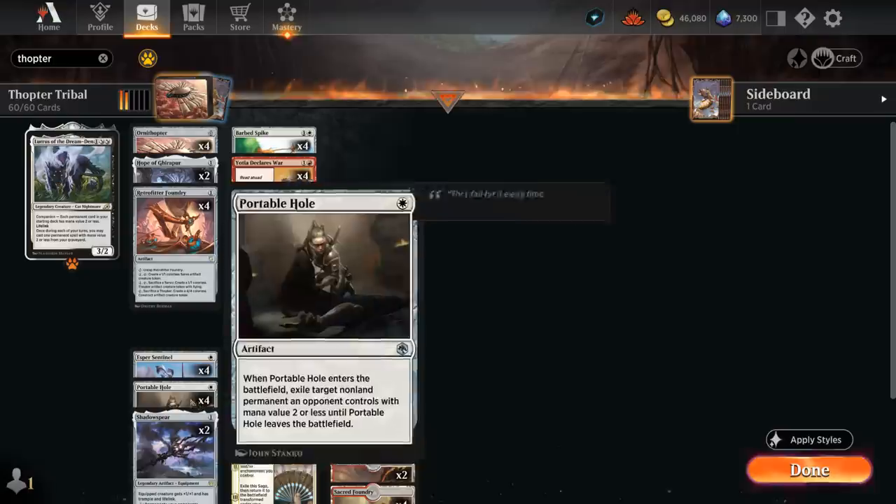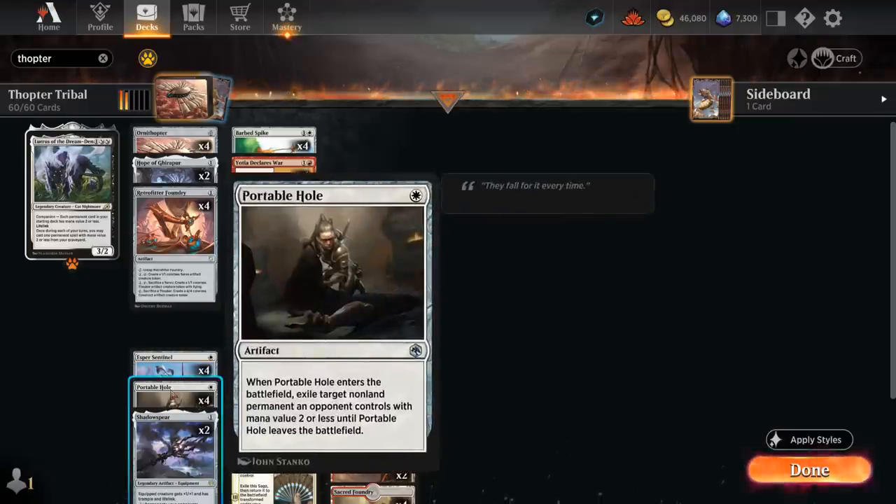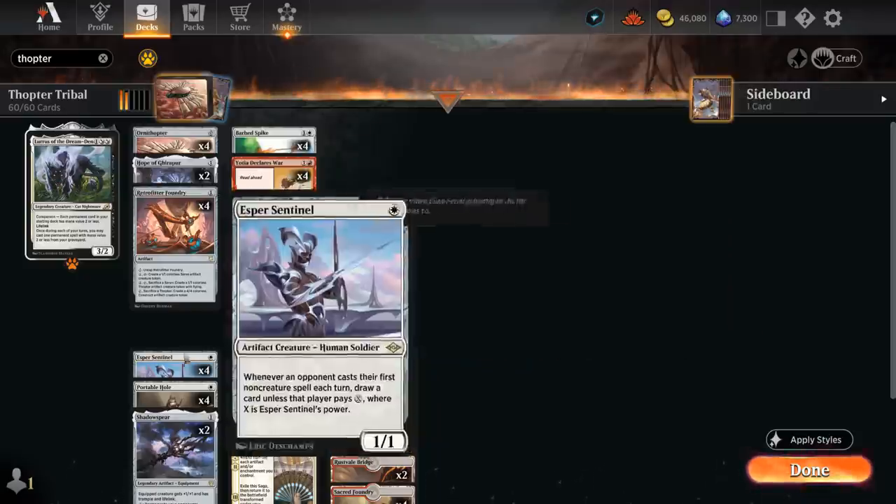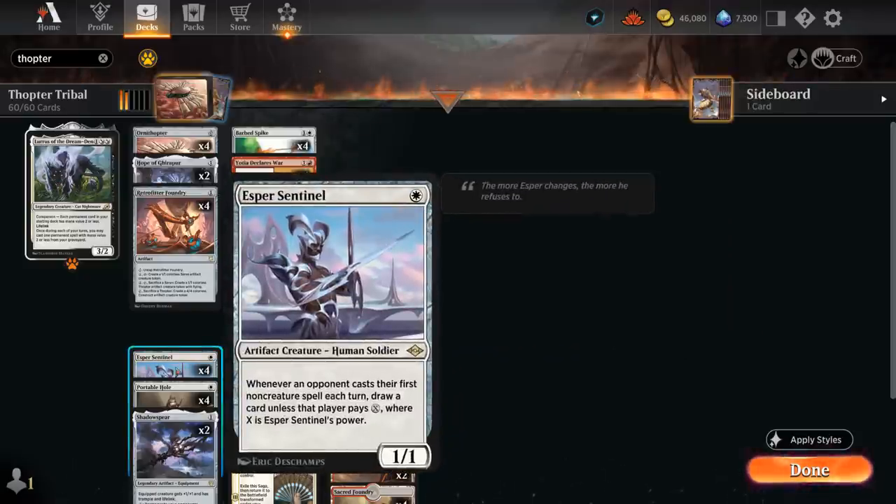We also have a bit of removal with 4 copies of Portable Hole and 2 copies of Glass Casket to deal with opposing creatures alongside Lurrus. And then Asper Sentinel — another staple in any white artifact-based deck, making the opponent spend extra mana when they cast non-creature spells, otherwise we get to draw a card.